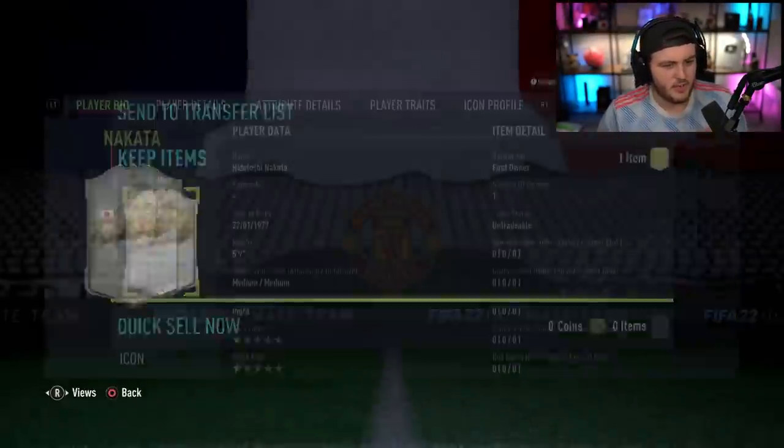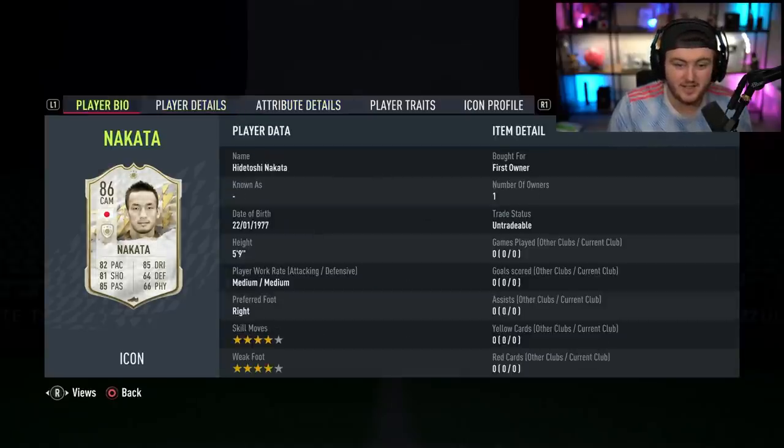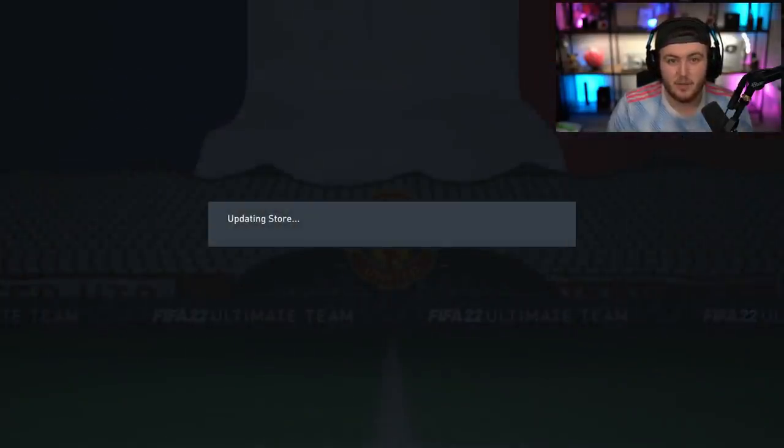Should we go and replace Zidane with Nakata? I mean, he's got 91 vision, 92 penalties, 90 composure. That's great. We're happy with that. Let's go over some more icon packs.